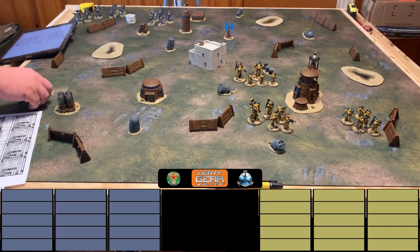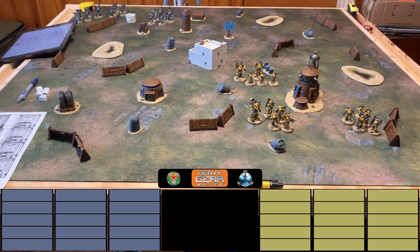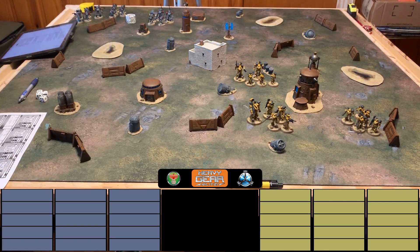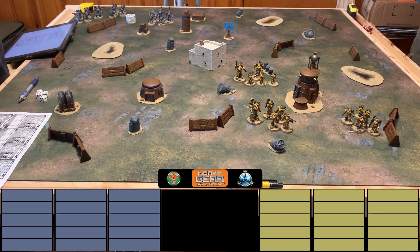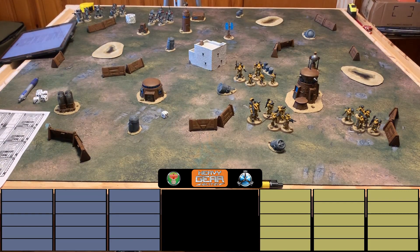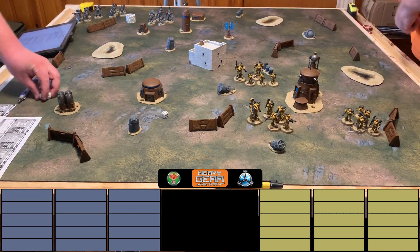To determine objectives, each commander makes an initiative test. They're only using combat group leaders, so it's initiative five-plus. After a brief pause to find Dave's dice, they make the opposed initiative roll. Nick gets a four total with two dice; Dave gets a three. Nick wins and generates his first objective.